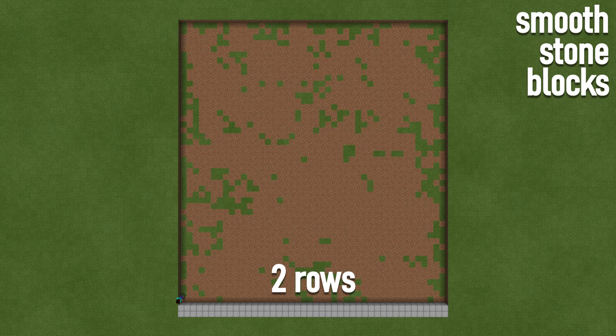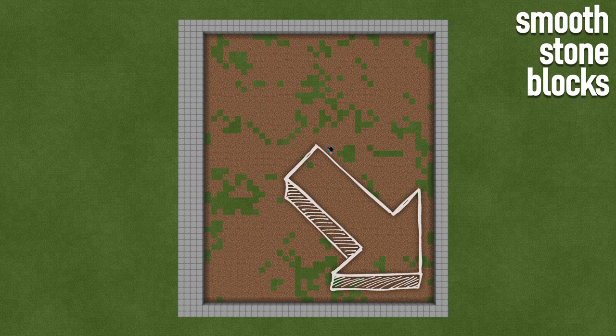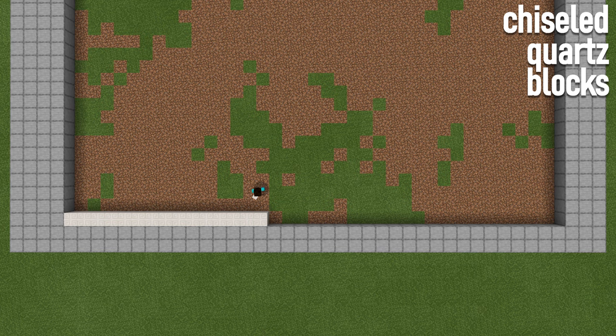Take your smooth stone blocks and add two rows on the inside of Jackson, two rows up Franklin, another two across the inside of Adams, then four rows back down Wacker. Head back to the corner of Jackson and Franklin and add another row 40 bricks long, headed forward, stopping six blocks short of Adams. Grab your chiseled quartz blocks and from the corner of Wacker and Jackson, place 15 chiseled quartz bricks to the right along the inside of the stone blocks.